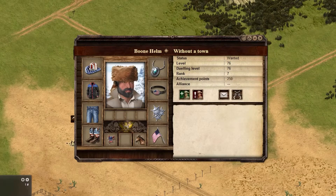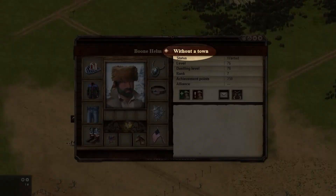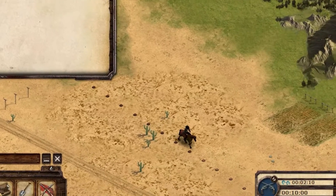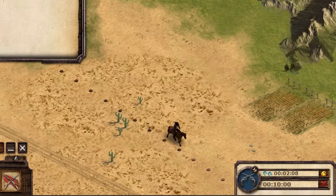The only exception is if the player left their town after having a bounty placed on them. Because there is a bounty, even though the player is without a town, they will be able to be dueled until the bounty is won. The duel lasts 10 minutes and takes place at the defender's location.